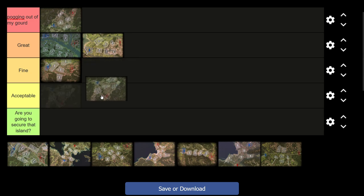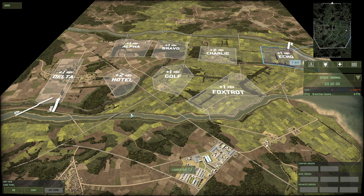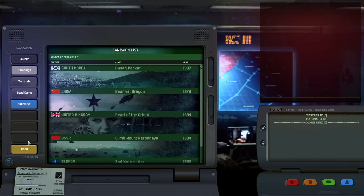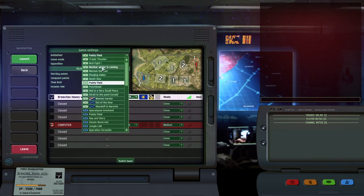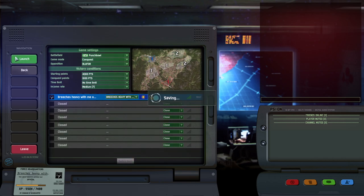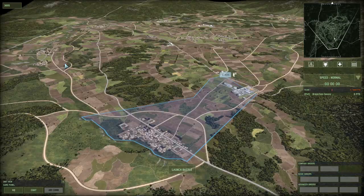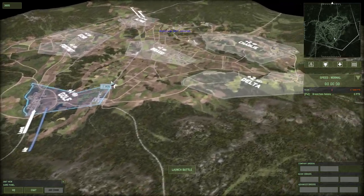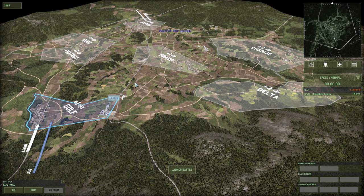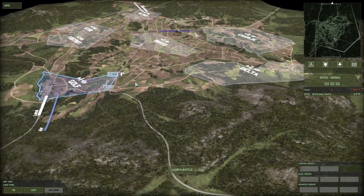Part of it is I still understand Punchbowl less than Nuclear Winter, or not necessarily understand it — I think I'm actually better on it than Nuclear Winter, but I still don't fully understand the map. I think the two-point pushes are too strong and sometimes too easy to pull off. I think it can be quite difficult to come back on this map. There's a lot of stuff you can do, but it just has such a weird flow.